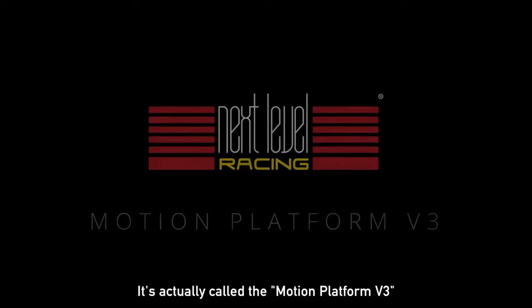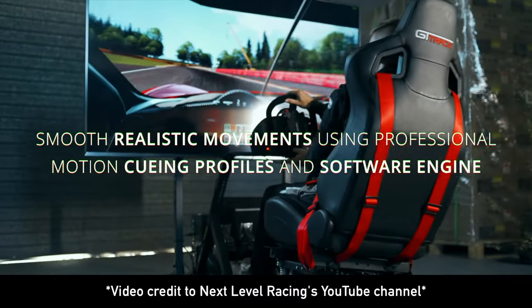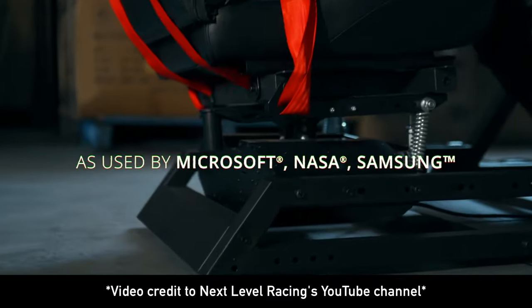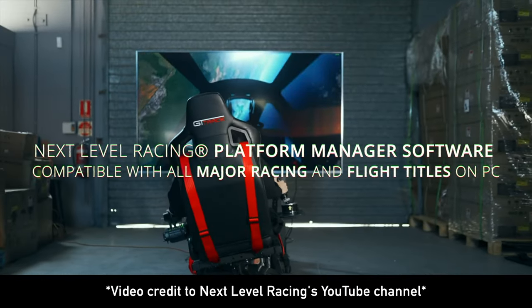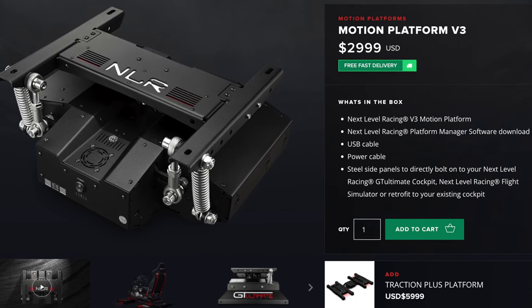One component I'd love to add to this setup one day is the Next Level Racing motion simulator, which is basically a platform you attach to the bottom of your chair. It simulates the motion — if you're going around a banked curve, you'll start tilting, and if you start shifting, you're going to feel a jerk. It looks really cool. Now this thing is $3,000 and you also need a gaming PC because it's not compatible with a PS5 or Xbox, but definitely the goal for this setup one day is to get that.